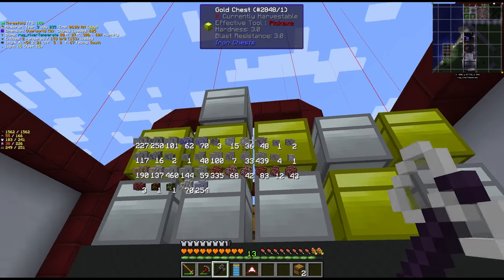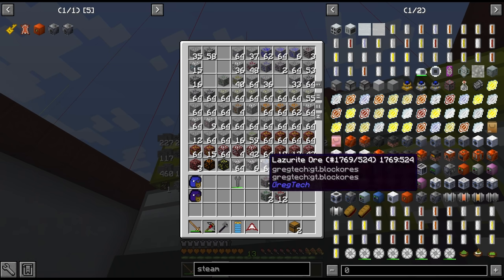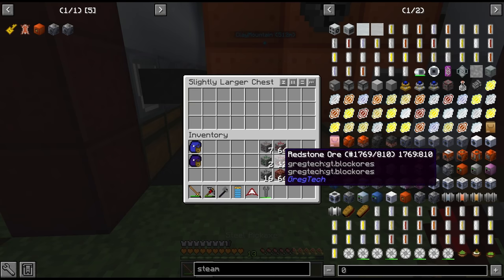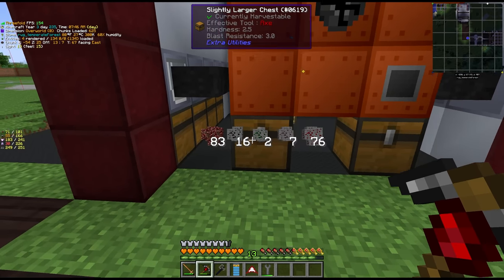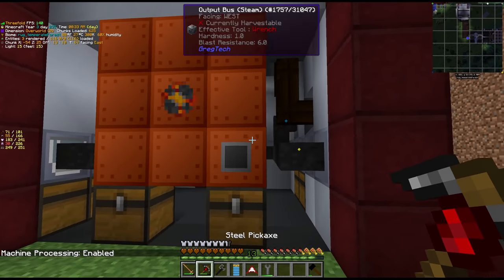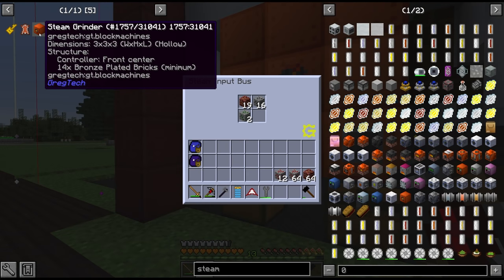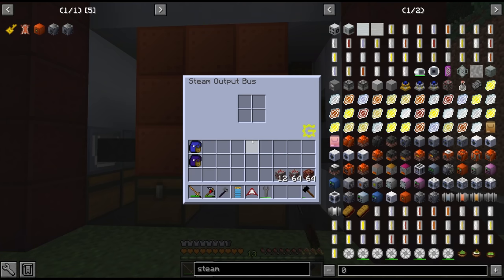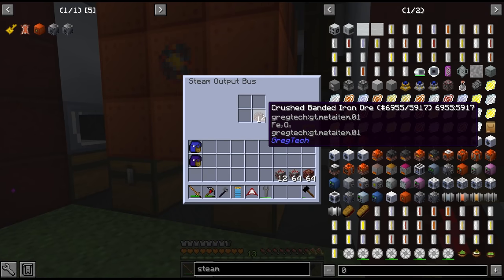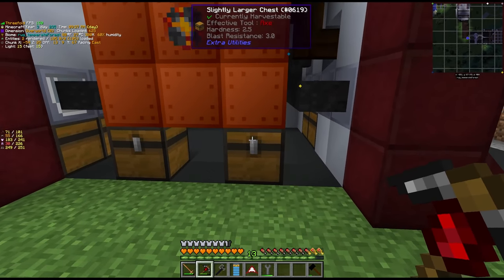We've got some redstone, banded iron, malachite, magnetite, and some pyrite ore to process. The question is whether the input bus will automatically pull from the chest — it doesn't look like it does, so we'll need a cover for that. It does turn on though, which is a good sign. It shows 30 seconds per ore in the tooltip, but it does 8 at a time, so that's not too bad considering it only uses steam. We seem to be able to keep it fed and we're getting our crushed dust. The output doesn't automatically output either, unfortunately.